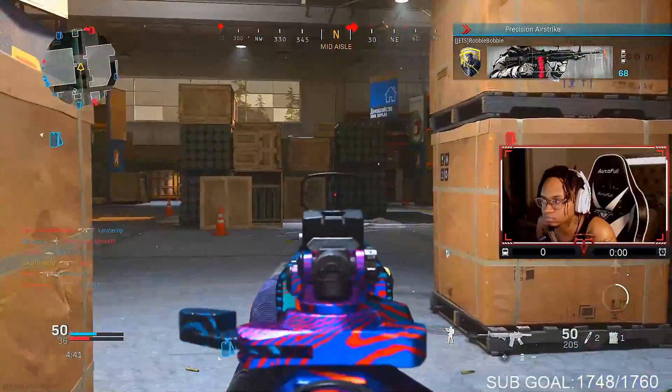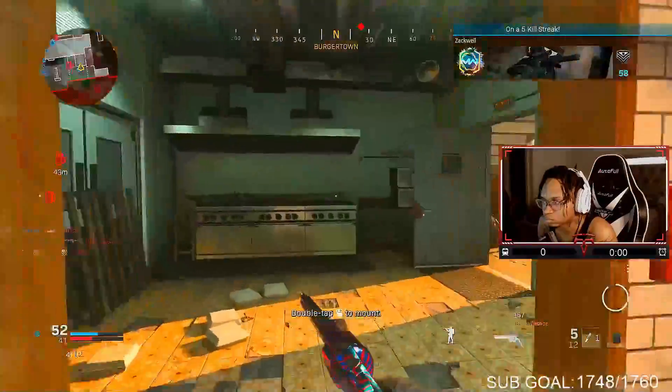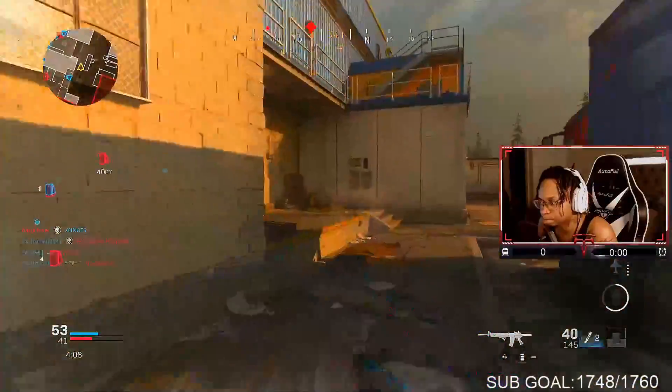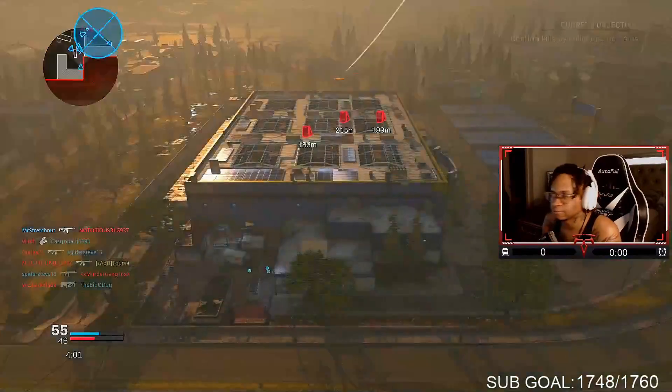Sometimes the enemies don't even be looking the right way — they'll be looking up, down, left, or right. But you want to keep your center so you can get that first shot. Wherever your eyes are looking, that's where your crosshair should be at.